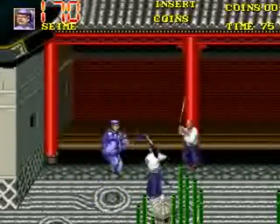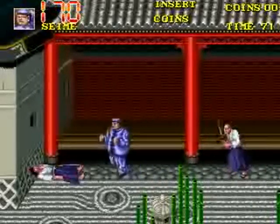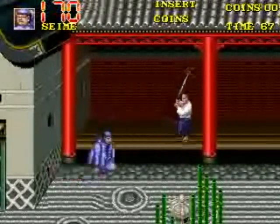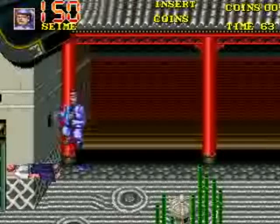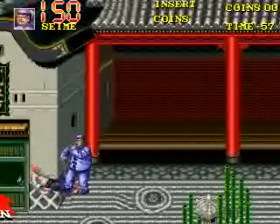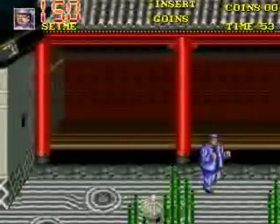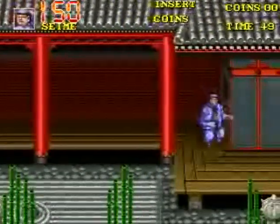A lot of the enemies love to charge you if you're too far away. So make sure you're not staying on the same plane as them for too long. You can do a wall jump too — jump towards a wall and then push away from the wall and jump again and you'll jump back off of it. You can do that with any character, I believe.